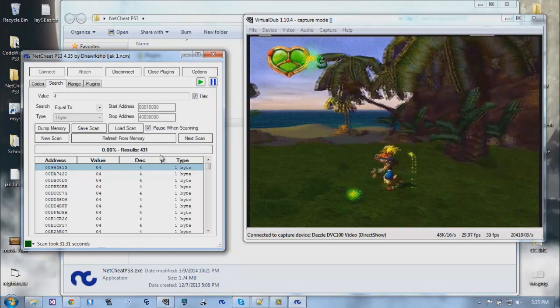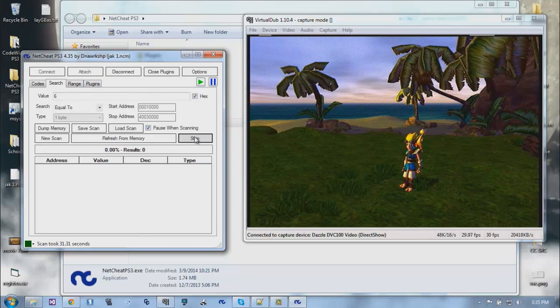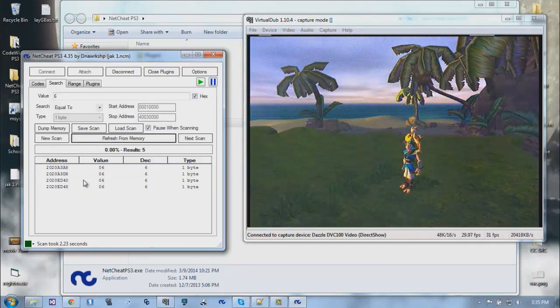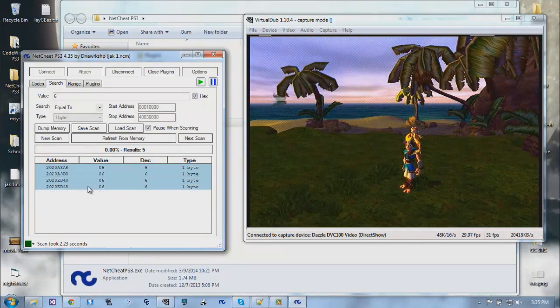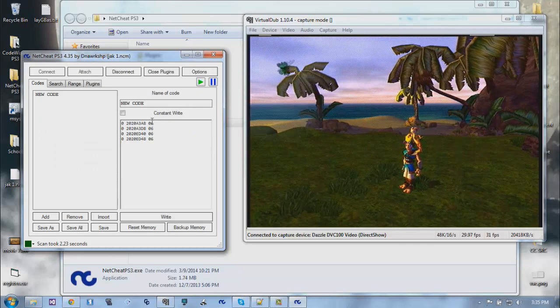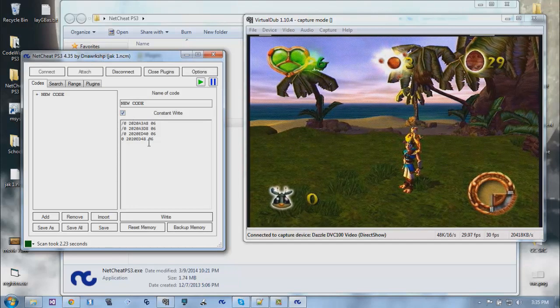We scanned for six health and that looks good. If you select all results and press Ctrl+C, it'll copy them over as a code - it's really laggy because of the recording. Let me try writing some of these addresses.